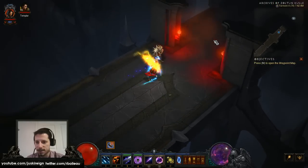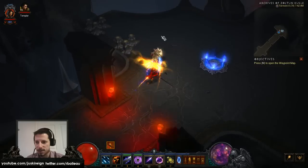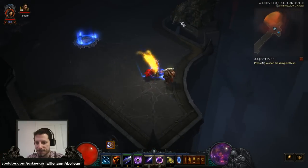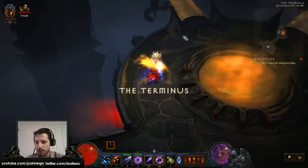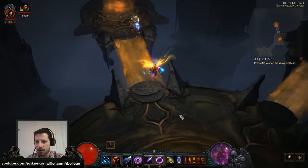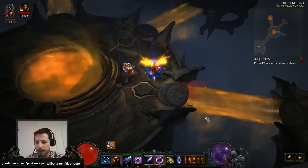So I'm looking for that statue — it's kind of got like a face on it — and the statue will then spawn the green portal to open up the set dungeon. Okay, so it's not here either.